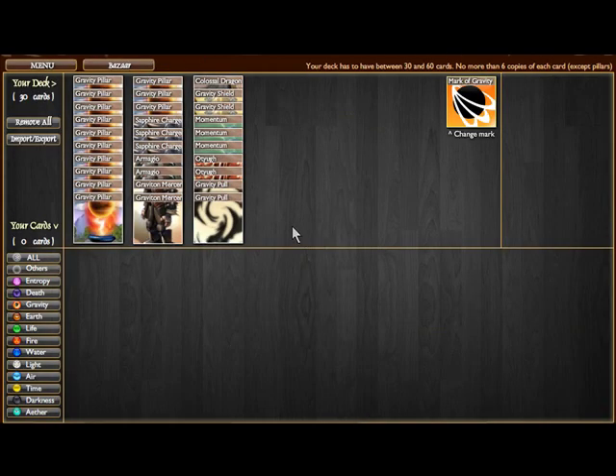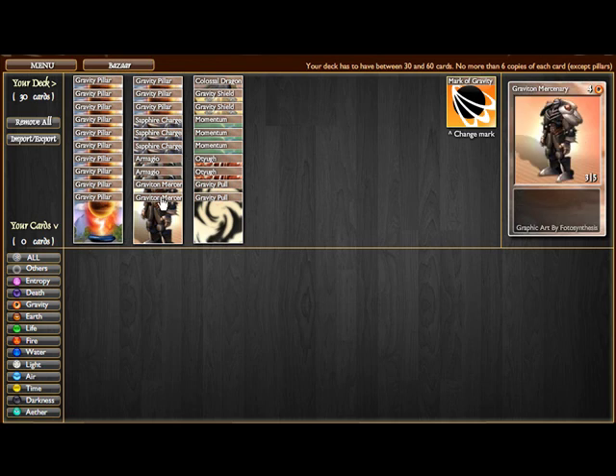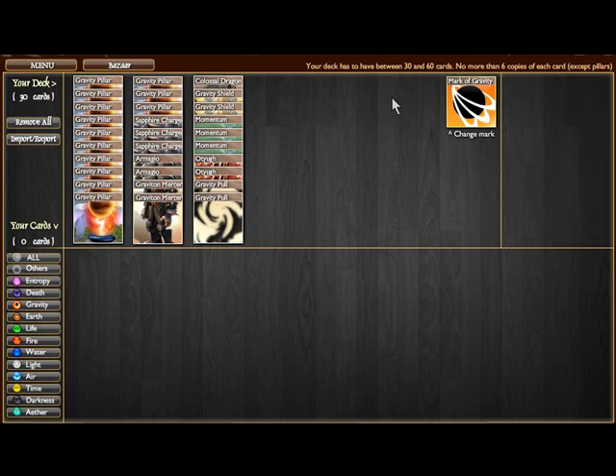That is Gravity's deck for today. It can be customized any way you want — you could add 6 Sapphire Chargers and 6 Graviton Mercenaries and 6 Momentums and that alone will make a great deck. Anyway, Gravity — fun element, not my favorite, but offers awesome creature control. See you all next time.